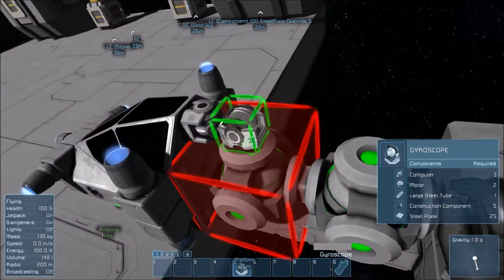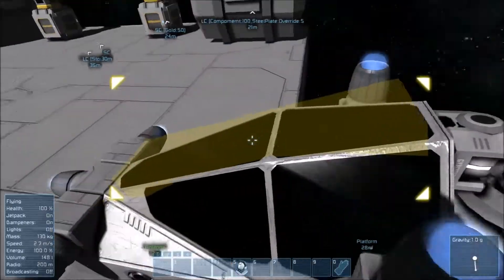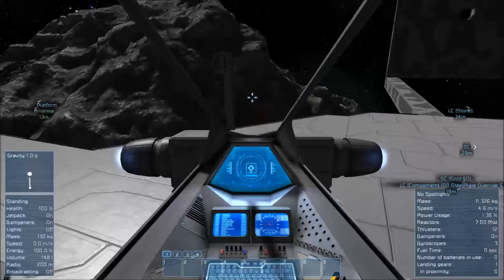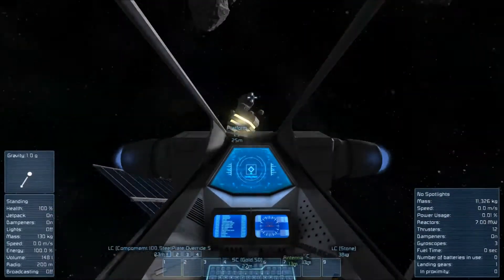We'll throw a couple of gyros on there real quick — we're in sandbox, so no problem. Throw one there, another one there, another one there, just to make sure. Alright, that's pretty snappy. Okay, so let's pick a target, because in theory we're going to get there pretty quick.